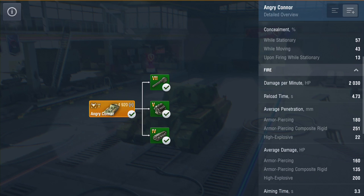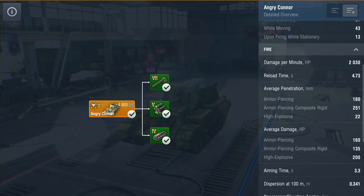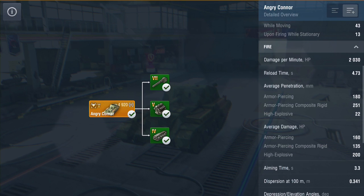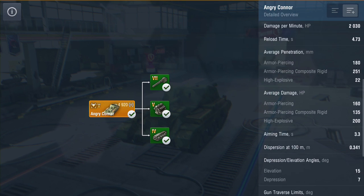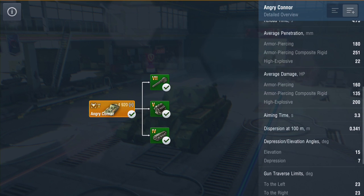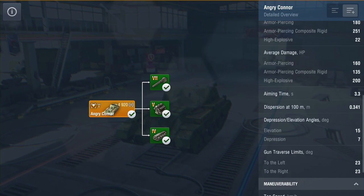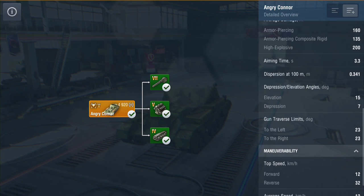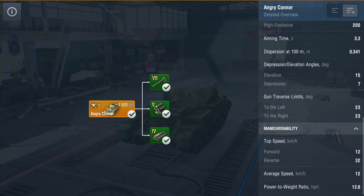Penetration on your AP is 180, APCR 251 which is pretty high for a tier 5 TD. Damage you're going to knock out 160 on your AP, 135 on your APCR, and 200 on your HE. Aiming time is just over three seconds. Depression is seven degrees which doesn't seem a lot but it really is quite enough on this little thing. Elevation is 15 degrees.